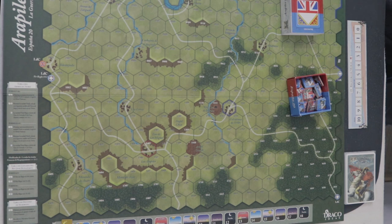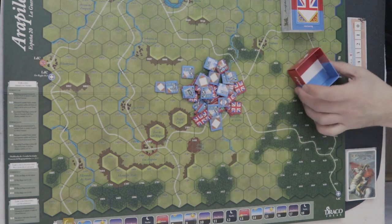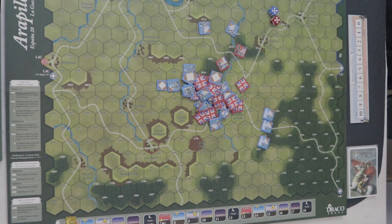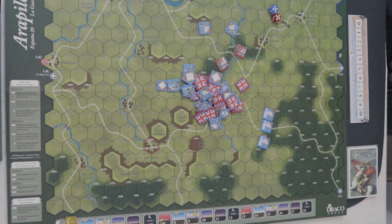Lo que tratan muchos de los wargames es de aportarnos una información, a veces un poquito desconocida, a veces conocida por cierto público, y que tratan de difundirla y de mostrarla a mucho más público. Permite desarrollar un juego solamente con 20 fichas. Cada una de las batallas viene en una cajita individual — son 4 batallas y cada una con máximo 20 fichas, 10 para cada bando. Es un sistema muy básico de juego, se juega con un dado de 6 caras y no requiere más.